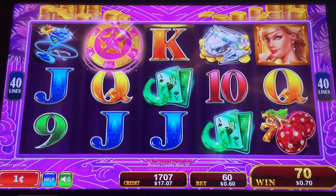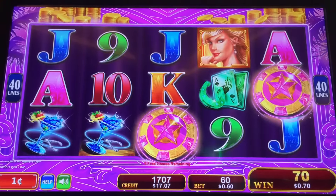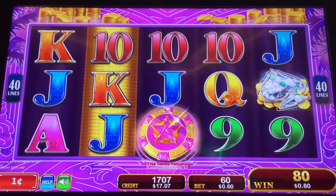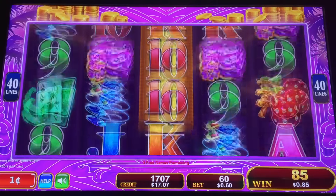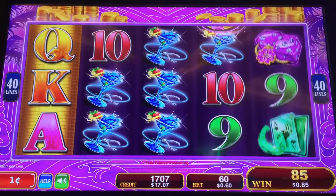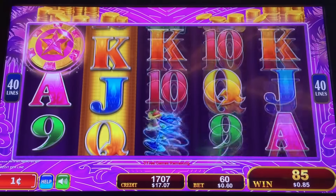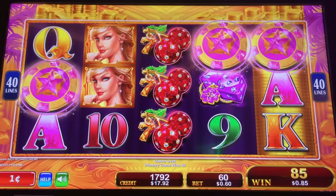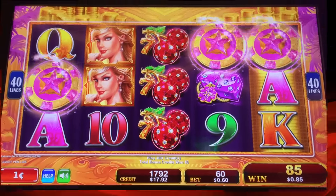We got a bonus symbol on top of the yellow background — come on, let's do it. We got a re-trigger! We got multiple bonus symbols on top of yellow backgrounds. Thank you, Matt. Wow... $0.85. Well, so far this game is an overflowing stack of shit. Exactly.